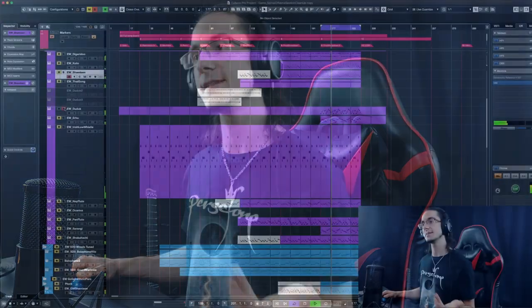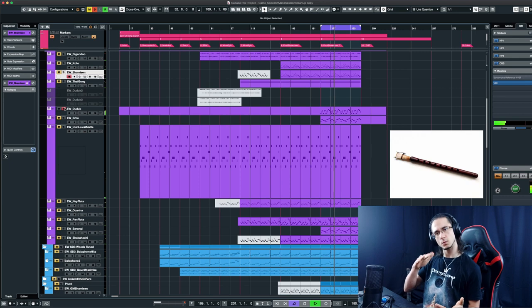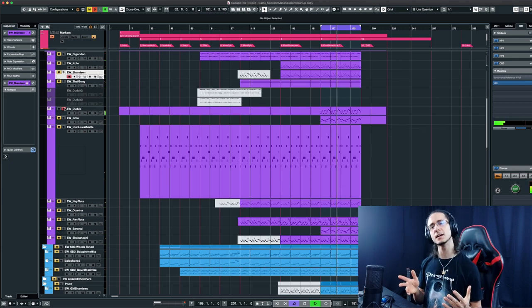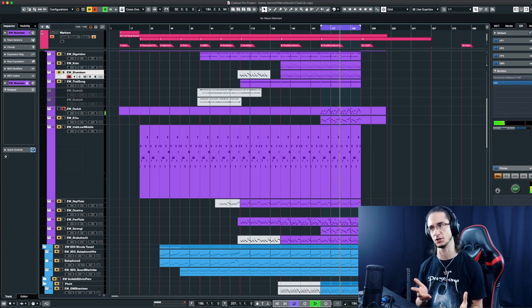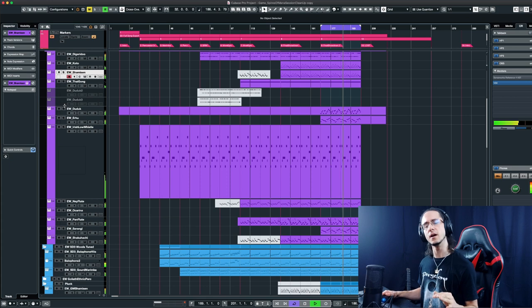To round up this barrage of new instruments and new sound textures coming in, I've decided to use a duduk, which is a Middle Eastern wind instrument. I've added this upward motion pitch wheel thing to just add another layer of weird sonic texture. It's pretty low in there, but it's just a little thing that adds a little more texture.